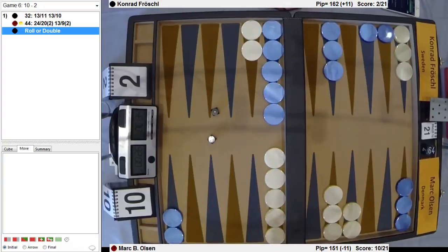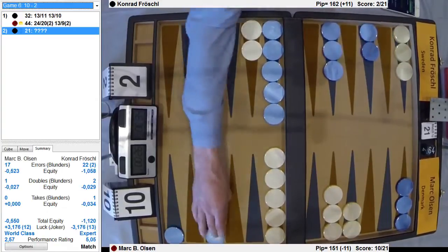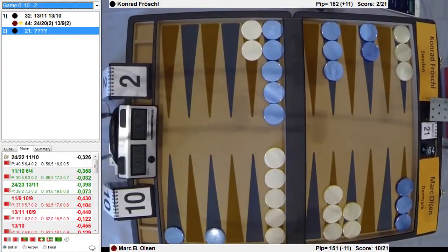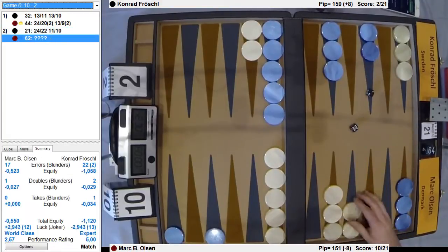And with the deuce, he may play 6 to 4. Or split — splitting is actually better. When your opponent has an advanced anchor, you want to split right away, so you can catch. Yeah, you stop some numbers.